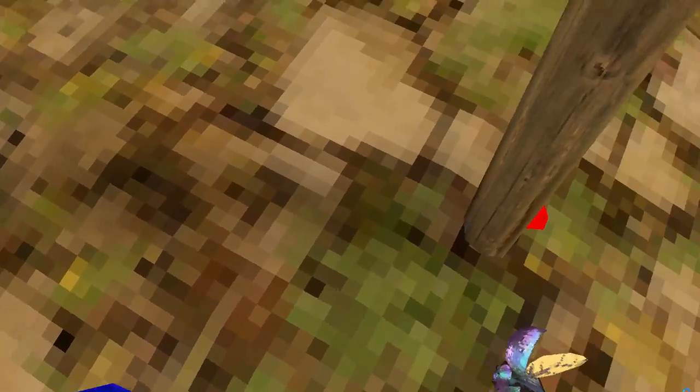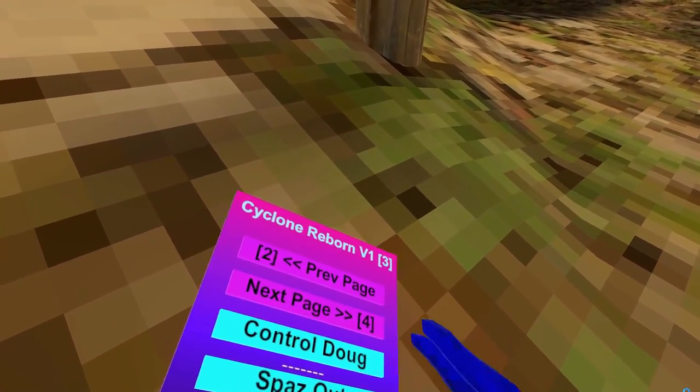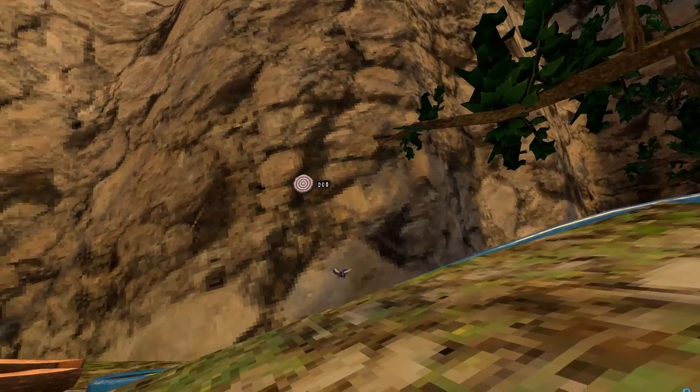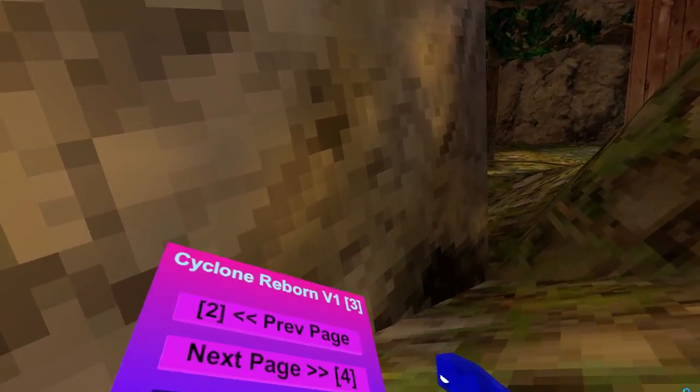Left grip. I'm sorry if you hear something — that's my bird. Okay, next mod is Control Doug. You have to be the last one to hold Doug. Actually, it's a Doug gun.